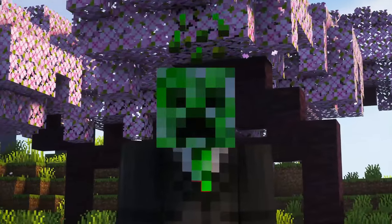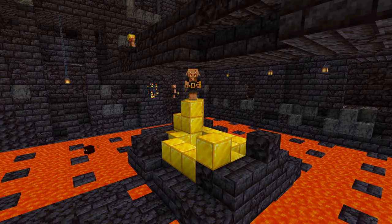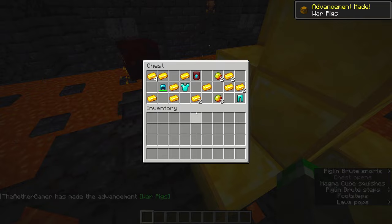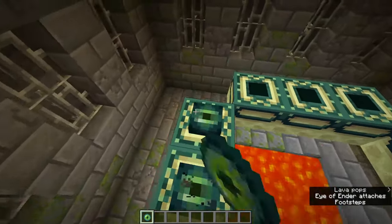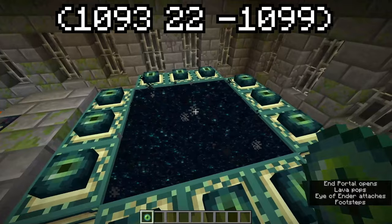The real cherry on top of this mammoth of a seed is at these coordinates in the nether: a treasure bastion with a full set of diamond armor and a crazy amount of gold ingots. At this point I don't think anybody is denying how amazing this seed is. Here are the stronghold coordinates — enjoy.